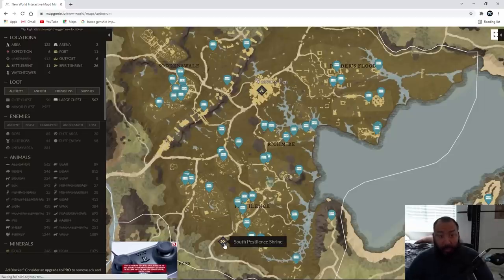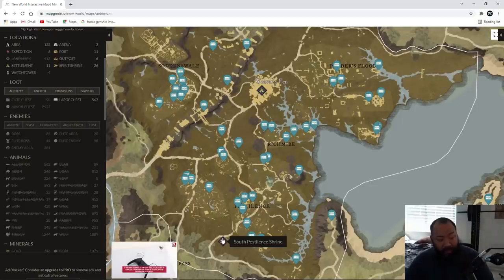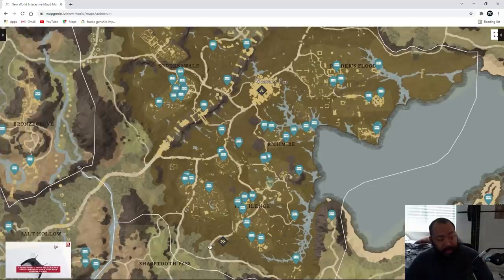Your starting point is always going to be the South Pestilence Shrine. If you guys don't have access to the shrine, make sure you get access to it because this is going to be your starting point. After you get to South Pestilence Shrine, what I like to do is start from here and run straight down to grab that first chest.